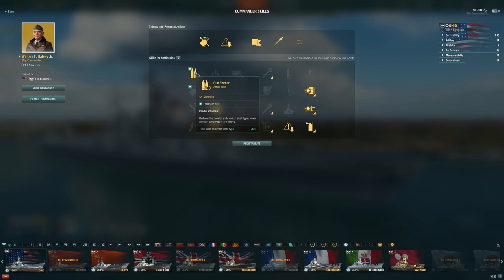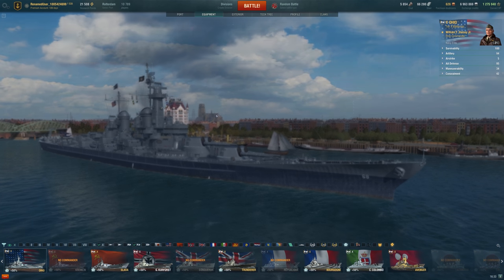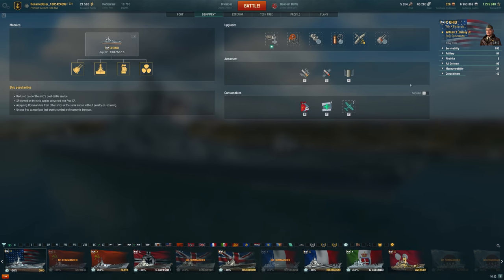Gun feeder is such a nice upgrade for something like Halsey or the other special American commanders — it's really, really useful on basically every ship in the game. Swapping between AP and HE is basically a must these days, given the way the meta has changed and how strong HE is for the vast majority of situations where people are angled.